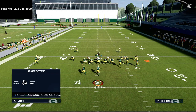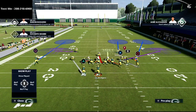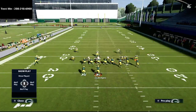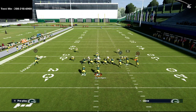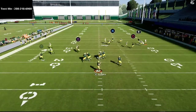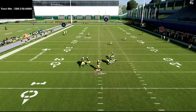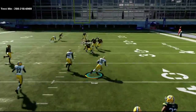Another option with that linebacker is a hook curl — he'll do a decent job against a lot of different things. Let me show the standard Z spot setup: the tight end will release up the seam and you have to user to him, but everything else is basically dead. You can even get a user pick on this play.